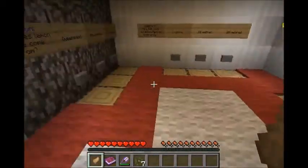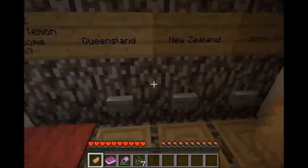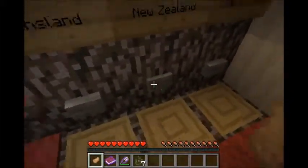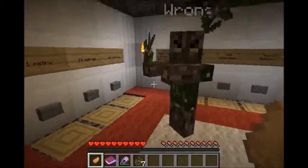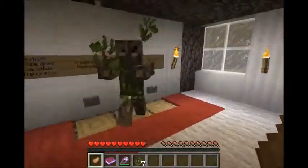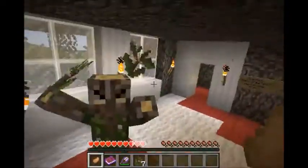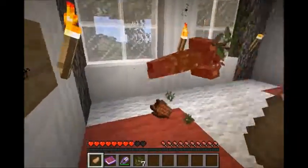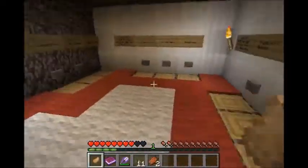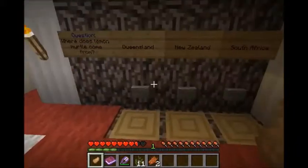Where does lemon myrtle come from — Queensland, New Zealand, or South Africa? Just for fun, we'll say New Zealand. He's telling us we're wrong — he's got lemon myrtle leaves and he looks like lemon myrtle wood. Let's not die. Just kill him and he gives us some lemon myrtle leaves.